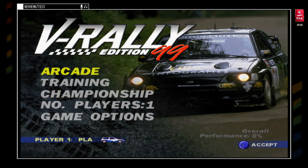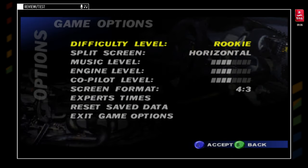We're going to look at game options first. We're in Rookie, but on the difficulty level, we're going to put Advanced, because Rookie is a bit too simple. We're going to set the level horizontal and engine level like this. We're going to put it in 16:9, because we're in 16:9 simply.